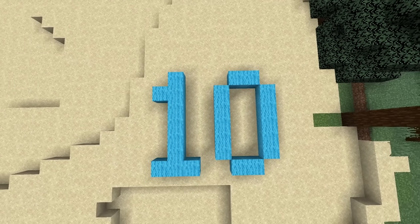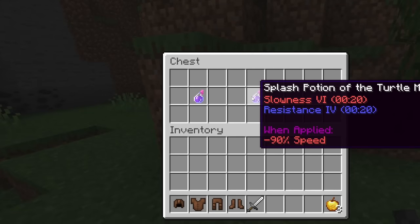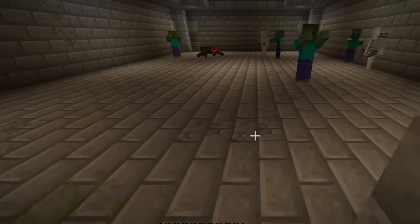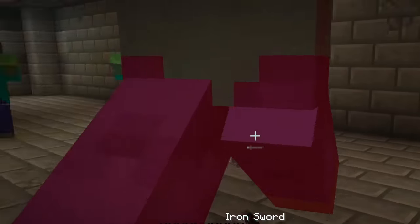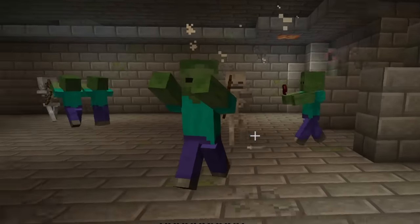At the halfway mark is the potion of turtle master. This is a powerful potion that gives the user either resistance 3 or 4, however this comes with a tradeoff of slowness 4 or 6, leaving the user with very limited mobility for a short while. Knowing the name of this potion, it feels somewhat underwhelming as it just seems made for someone with a very specific playstyle.